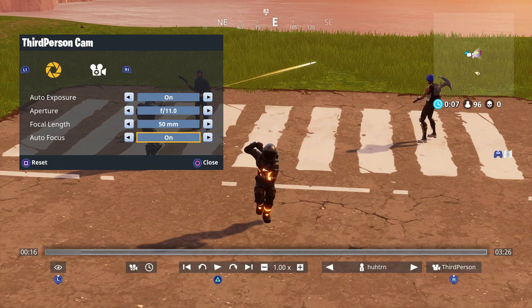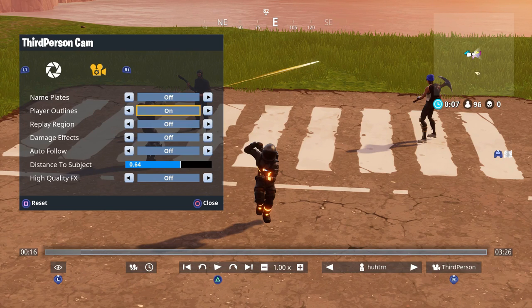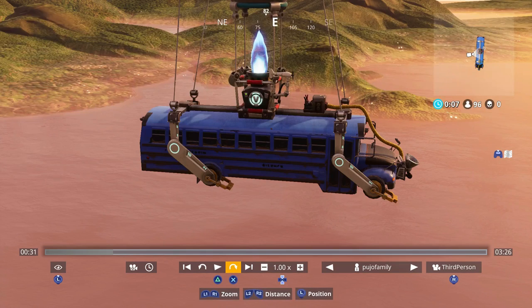Next up is on the controller for PlayStation — if you press R1, it switches over to another menu which is Nameplates. You can pull up nameplates on characters, you can also have player outlines, and you can have Replay Region, which is going to make a bunch of things really grayed out if you're not in that replay region. To really get into this, I'm going to have to go over to another option really quick and fast-forward to a game.